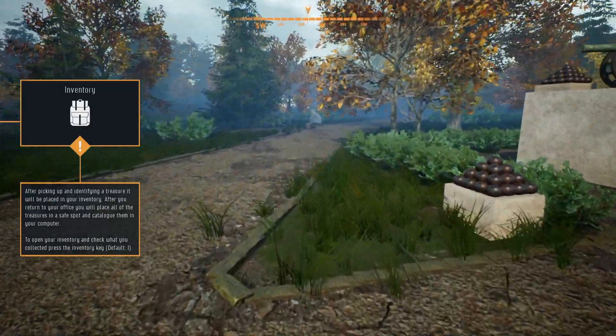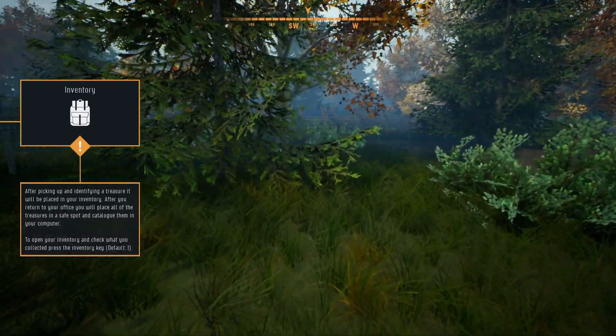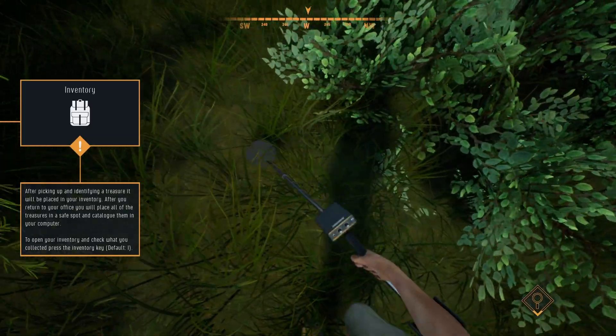After picking up and identifying a treasure, it will be placed in your inventory. After you return to your office you have to place all the treasures in the safe spot. Once your inventory — check that with I.